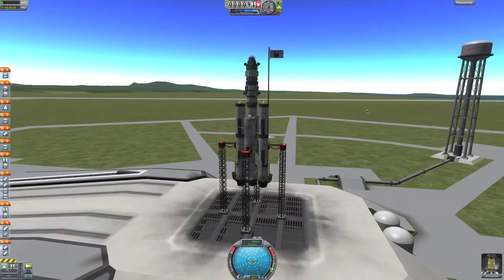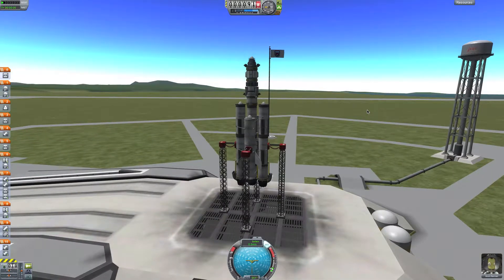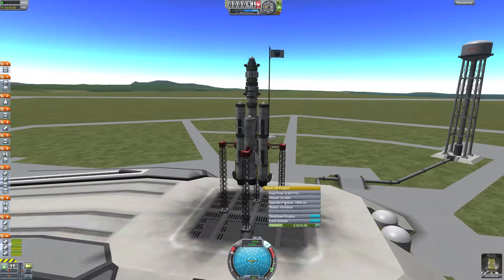So let's just start. I'll turn on SAS, throttle 100%, and ignition. You can see my thrust — the thrust of these jet engines is increasing. Once I get to 100, I'm going to lift off with the help of my SRBs and go.